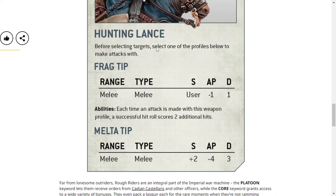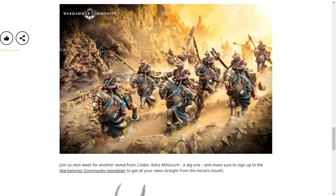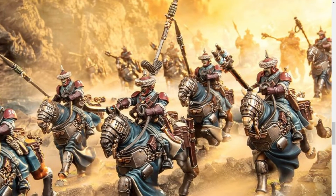So you have the frag tip, which every time an attack is made with this weapon profile a successful hit roll scores two additional hits — which is quite good. And then you have the melta tip, which is strength plus two, AP minus four, damage three. But there is something else here.